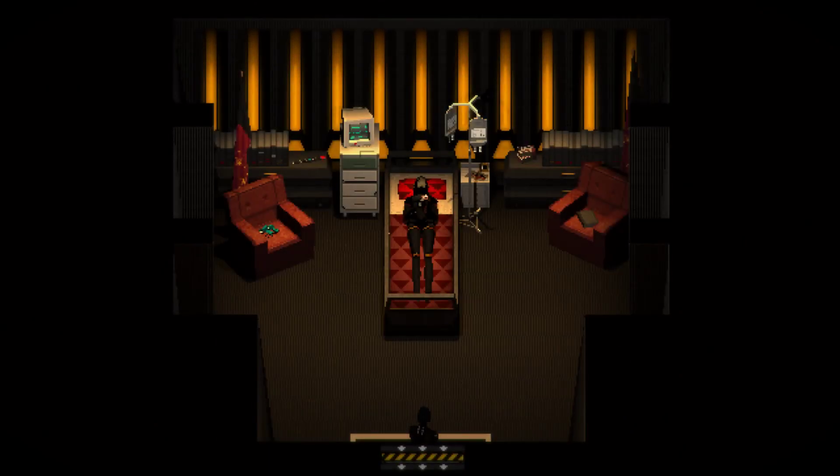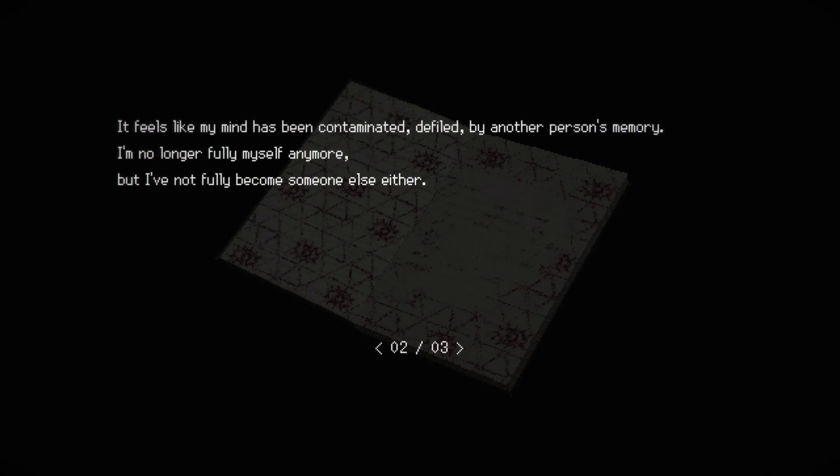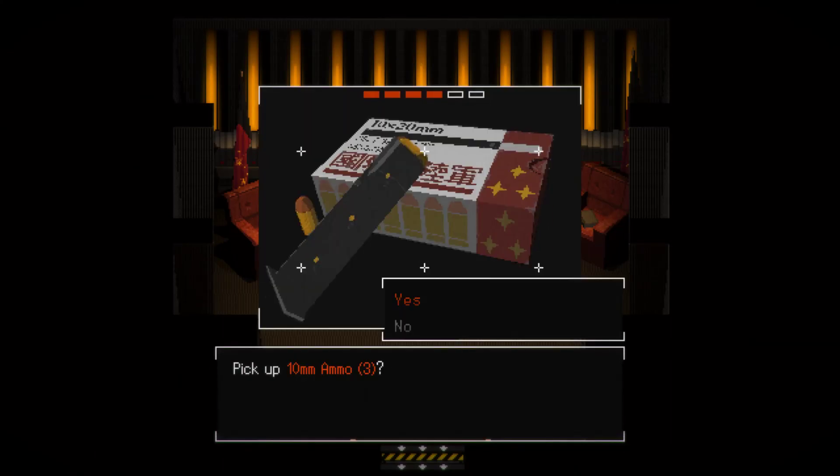I'm going to have to fight that, aren't I. I don't wish to be in this room. I shouldn't have come here, but I'm doing it anyway. What's this book? If you tell me it's the King in Yellow I'm going to scream. Elster's diary: 'I don't know how much longer I can go on. I do not want to live anymore — is this what I have become? The red eye beyond the gate showed me — no, touched me, poisoned me. It feels like my mind has been contaminated, defiled by another person's memory. I'm no longer fully myself anymore. I've not fully become someone else either. I'm stuck here between her and me, with half-formed dreams and recollections penetrating my brain. Who is she — who is that white-haired girl? Why do I long to see her again? Why would she curse me like this?' I don't want to interact with this. I want out. Repair patch — I know as soon as I take it she's gonna wake up and try to kill me.